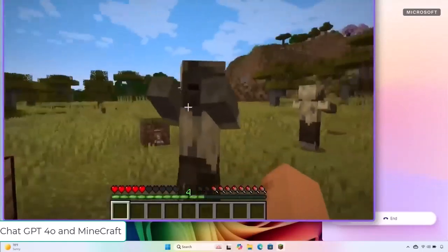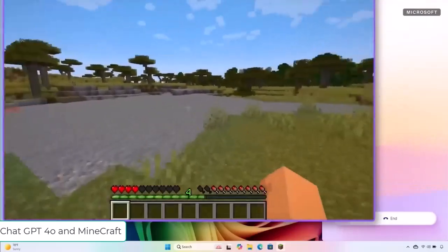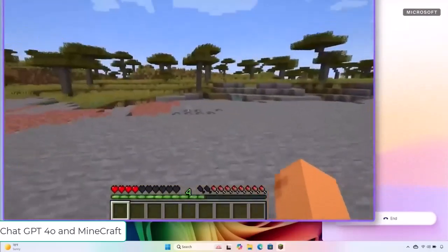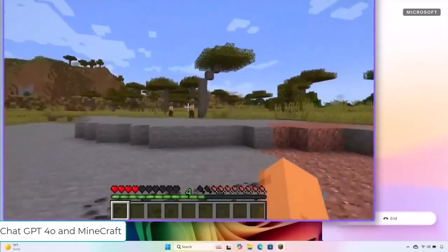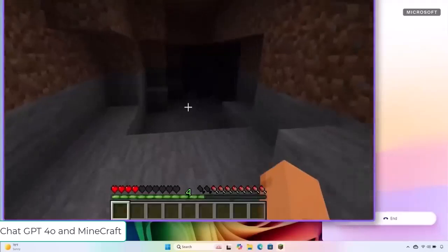Yeah, that sounds great. Oh my god, what's that? Oh no, it's a zombie. Run! You need to get away from it fast. Either sprint away or quickly build a tower of blocks straight up to get out of its reach. If you can find a shelter or dig into the side of a hill, do it now.